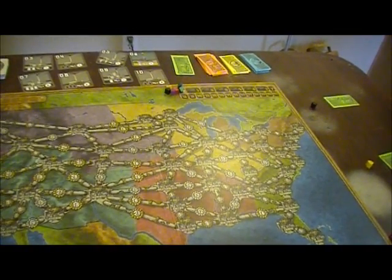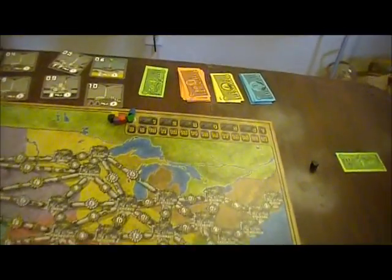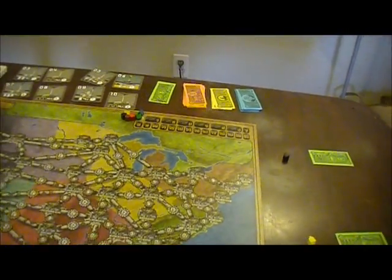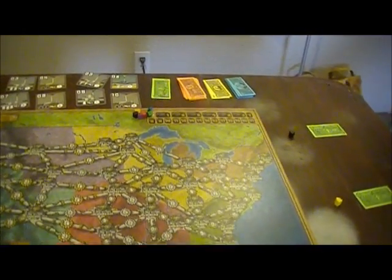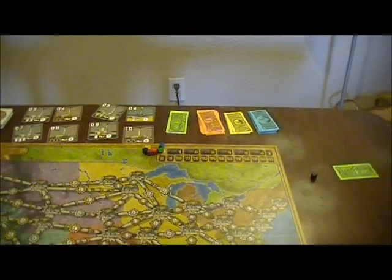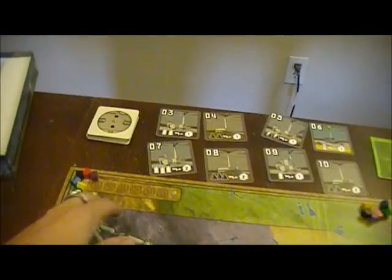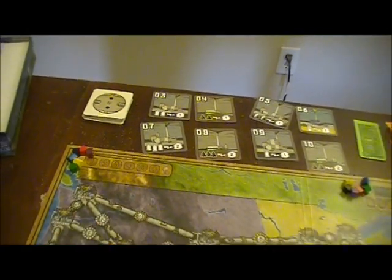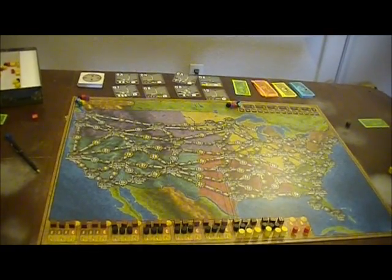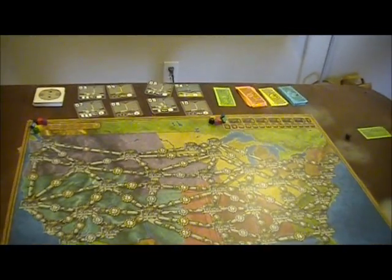Looking at the other components: this track shows how many cities each player is supplying electricity to. They have to build the infrastructure and send the actual electricity there — that's how you win the game. You want to have the highest score on that. This is just a player order track, and the person with the most cities goes first — which is actually a penalty, because about half the actions are done in reverse player turn order.